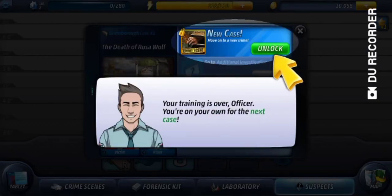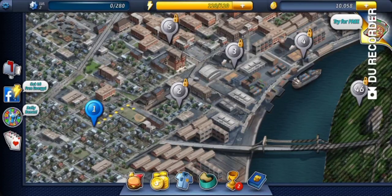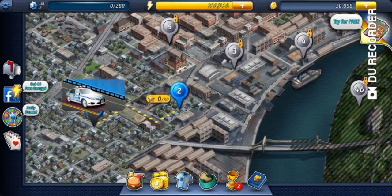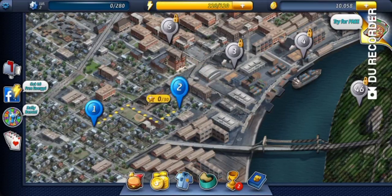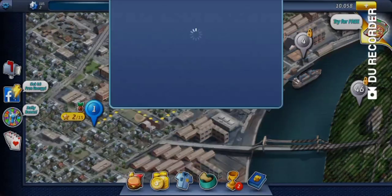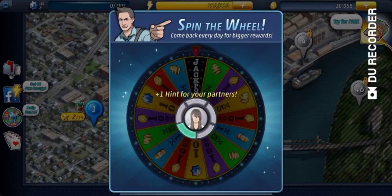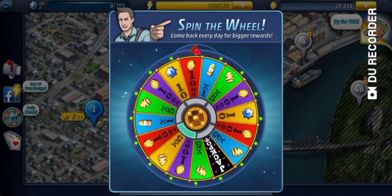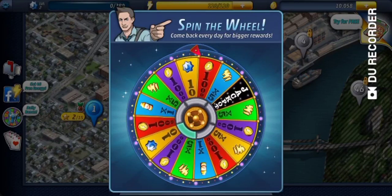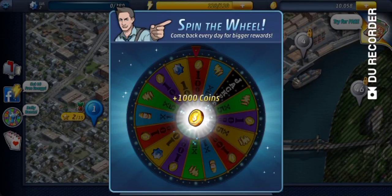I don't think we need to get stars to go to the next case, unless I'm remembering that incorrectly. Oh, we got a daily bonus — say less! Spin the wheel, come back every day. What time is it right now, literally? What do I get? I get 1,000 coins, and I'm sure we can use that to make the person that's supposed to be me look more like me.